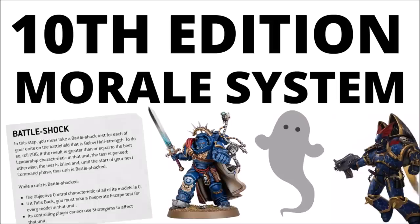The new morale system no longer has models running off the board. Instead, Games Workshop has revealed a system of Battleshock, representing squads getting suppressed in firefights. It looks like squads with leadership issues will score objectives worse, can't use stratagems, and have issues falling back. Interestingly, it looks like leadership issues will also apply to characters and vehicles.